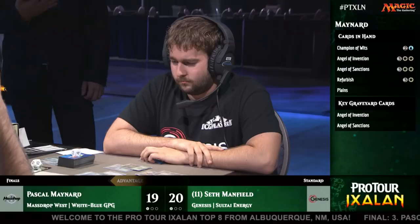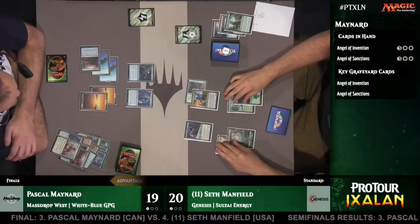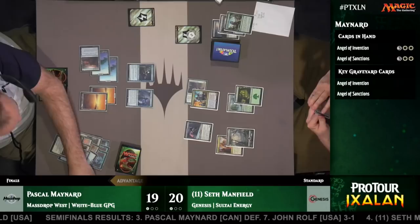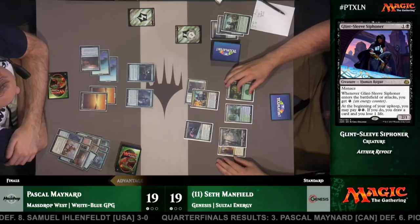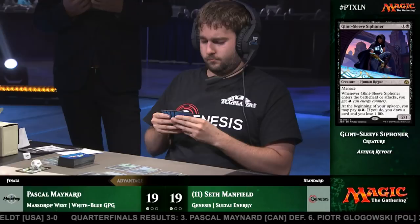Looking at Pascal's sideboard plan — he actually sideboarded into a more controlling deck and isn't quite all-in on the combo. He took out the four Sacred Cats, one God Pharaoh's Gift, and two copies of Refurbish, trimming down on combo pieces expecting the graveyard hate. It looks like he's going to go fair — he's kept the two Angels in hand: one Angel of Sanctions and one Angel of Invention, and he discarded the Refurbish and the other Champion of Wits. With a few more land drops, he can Eternalize that Champion, and in the meantime go powerful five-drop, powerful five-drop. Each Angel that buys him additional time lets him use Eternalize on his Champion of Wits or embalm his other Angel of Sanctions — Pascal is very capable of winning the game just with these legitimate cards without even comboing off.